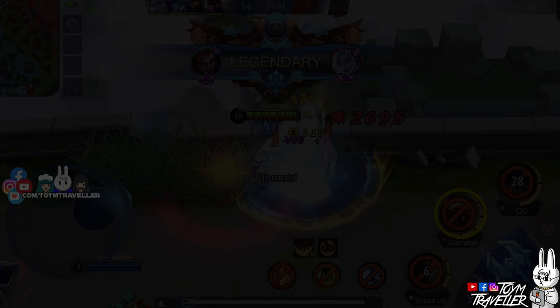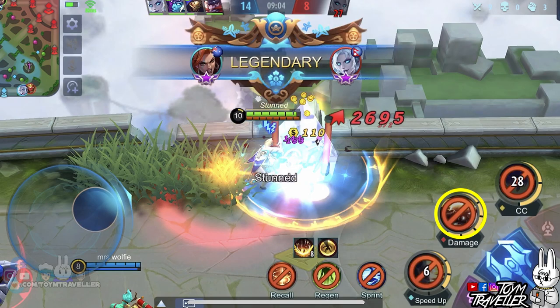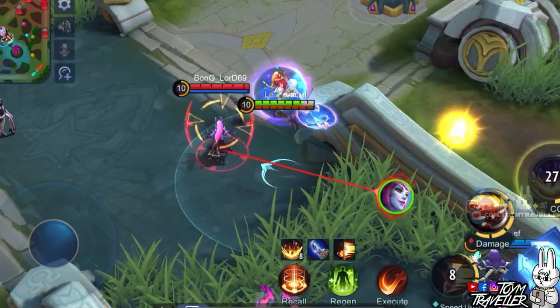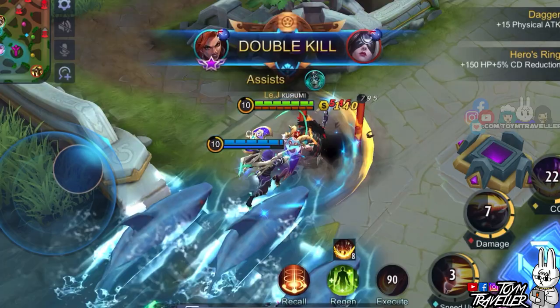Set the 2nd skill to max level first, as prioritizing this makes the damage of this skill higher, allowing you to deal more damage to enemy heroes and clear lanes easily. Prioritize the 1st skill after your 2nd skill when you need more damage. Always upgrade your ultimate skill when available. Hilda was reworked recently and her damage output was boosted massively, especially her ultimate skill. Now you have the power to be a burst assassin while tanking for your teammates.